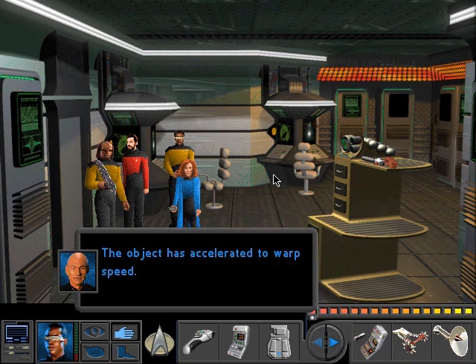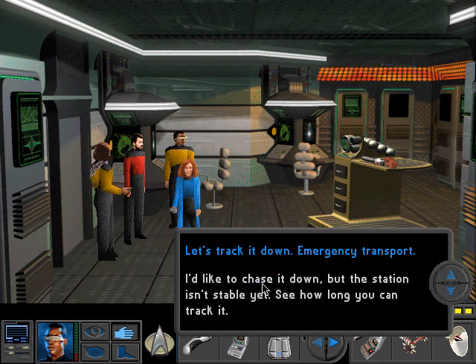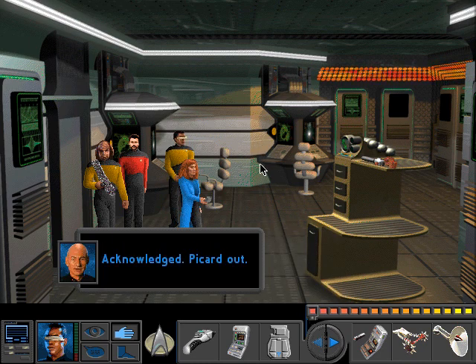The object has accelerated to warp speed. We could track it down, but if I'm right, you'll just lose it anyway. I'd like to chase it down, but the station isn't stable yet. See how long you can track it. Shouldn't Riker be making that decision? Acknowledged.